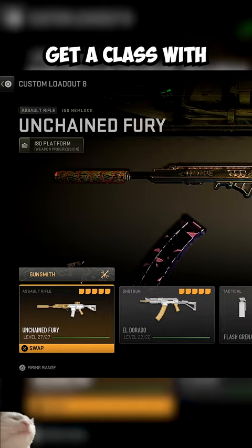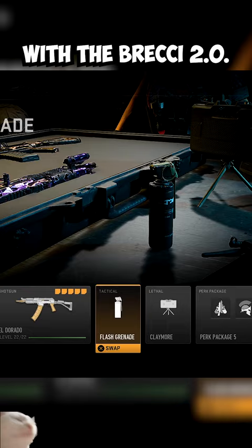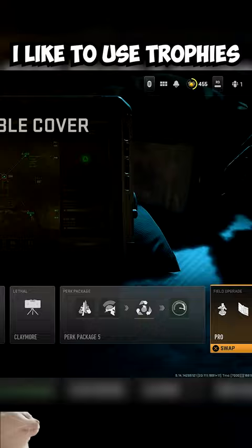Get a class with your favorite long and short range weapon. I personally love the Hemcock with the Brecci 2.0. Claymores are essential along with flashbangs, and make sure you got resupply. I like to use trophies because after a while they're just gonna start spamming everything they have at you.